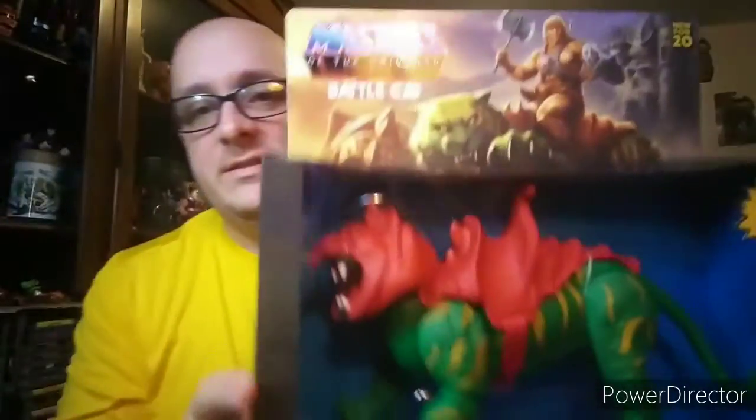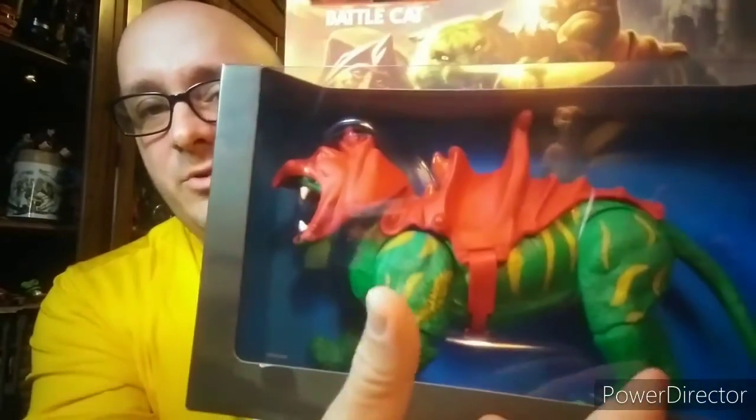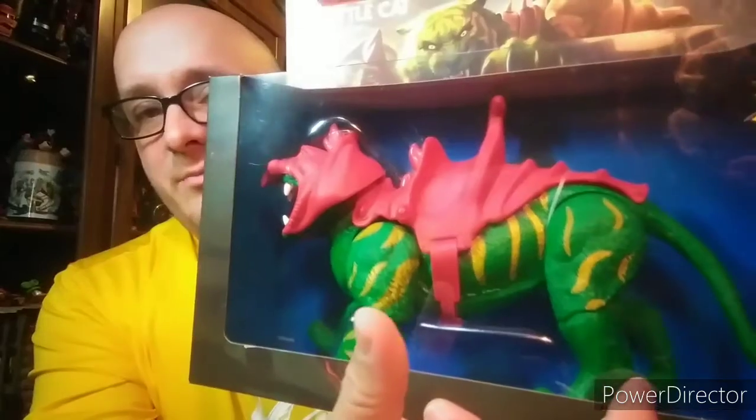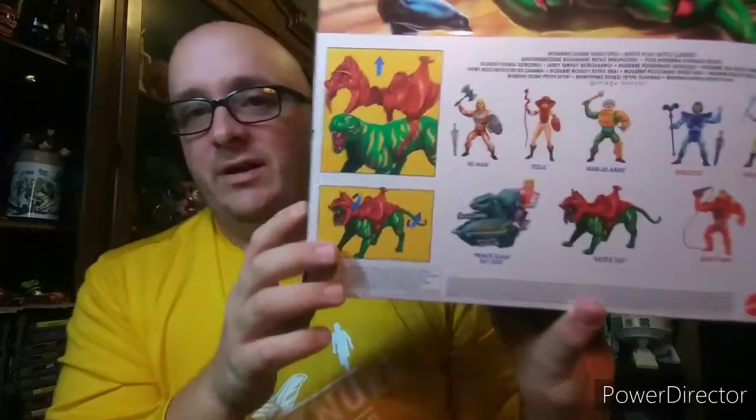I've picked up some of this stuff and I just want to share it. I've already shared my Battle Cat — this is awesome. Lots of points of articulation, lots of movement: movements on the ankles, movements on the knees, the head moves. This is a pretty cool piece. I've already gone over that and I've already gone over my He-Man, which definitely has the retro look but also the articulation that the original character did not have.